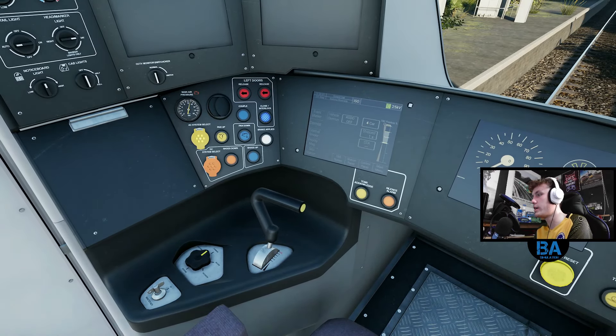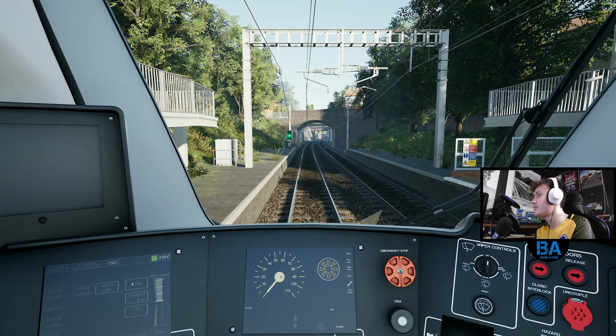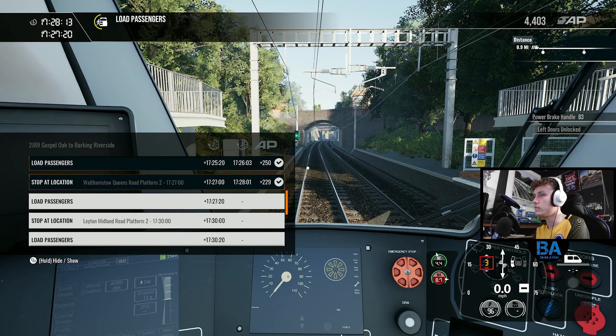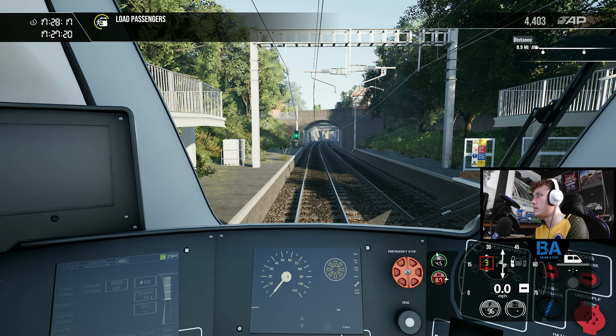I still think one of the best looking routes that TSW games have done is Salzburg-Rosenheim. It looks so good - it's just like, what? It's so good. This is Walthamstow Queen's Road.